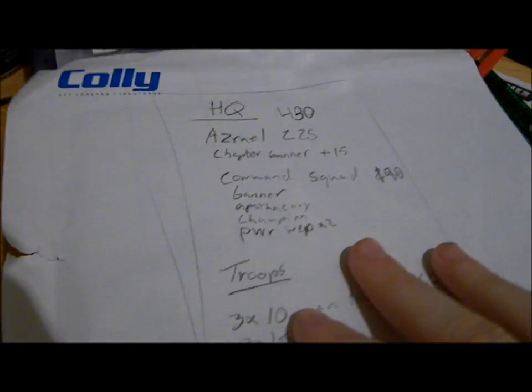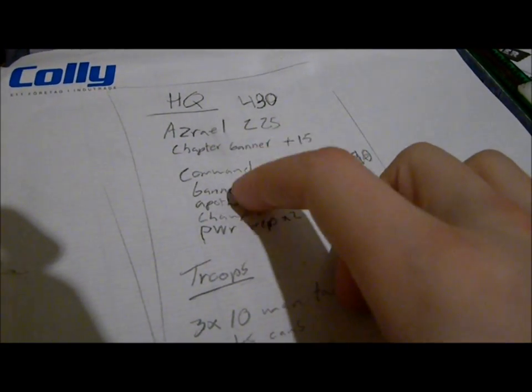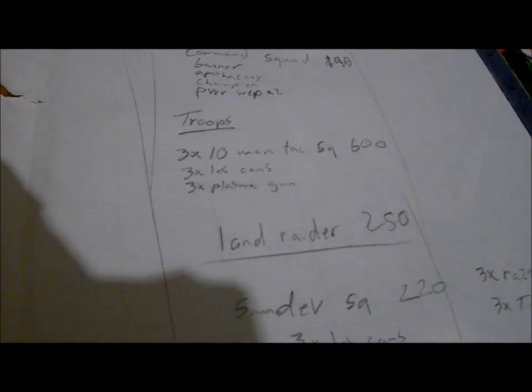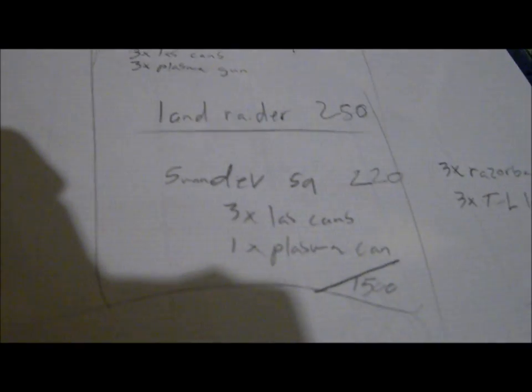It's not exactly as it says on the paper because I didn't have all the models, but this one is Asrael with a chapter banner command squad — apothecary, champion, and two power weapon veterans. Then as troops I have three ten-man tactical squads with plasma guns and plasma cannons. I'm supposed to have a Land Raider but I don't have one right now, so I'm using my unpainted Predator as a count-as.